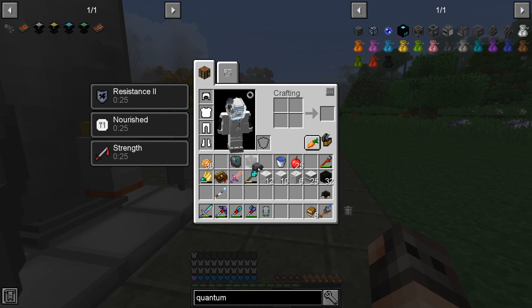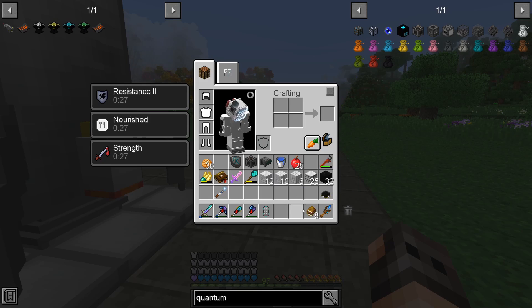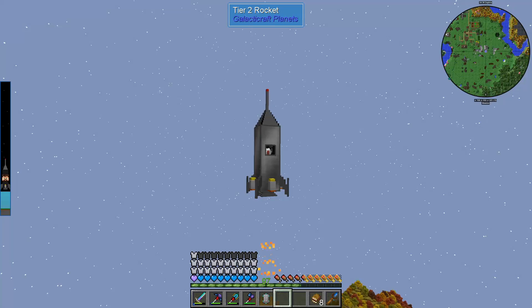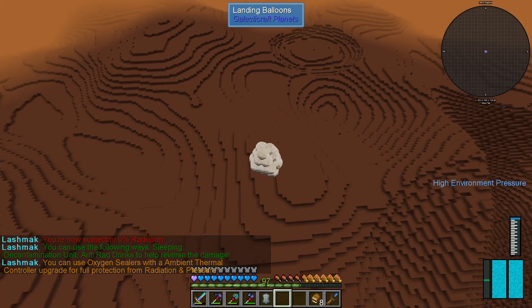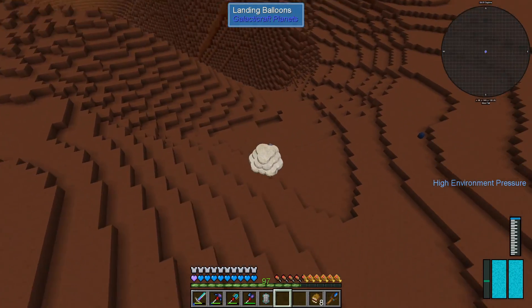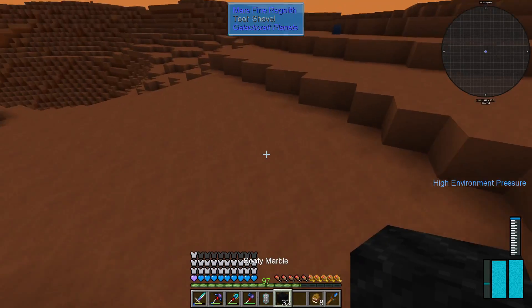I think I have everything I need. The digital miner seems to work with Galacticraft ores so we're going to take it, and we'll use the celestial gateway - see you on mars. I'm hoping this one goes to mars - yes! Go to mars. That's not very safe, don't drop me in the hole please - thank you. High environmental pressure, okay that's not very good.